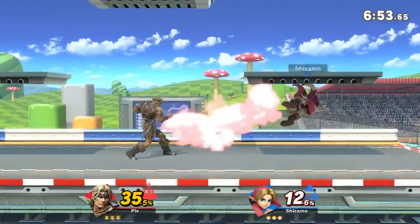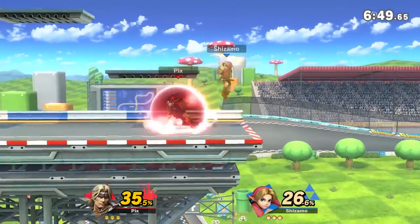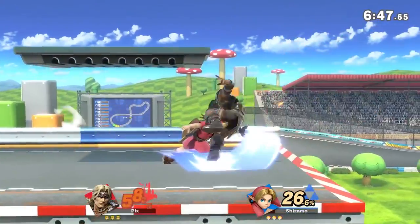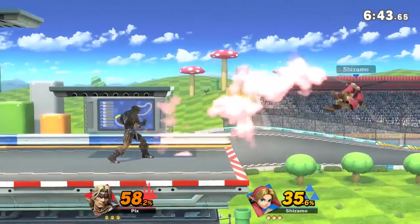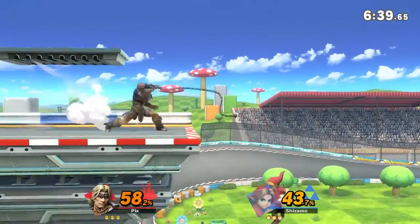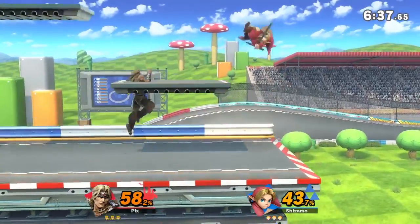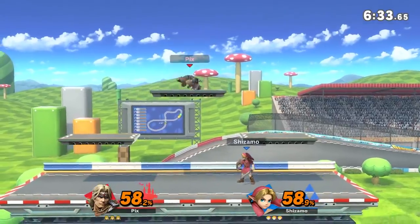Young Link's neutral-B had like zero end lag. No snap on the ledge — oh, it worked though. Trying to get another cheesy up smash — almost, that was perfect range. Up tilt to up air right there.